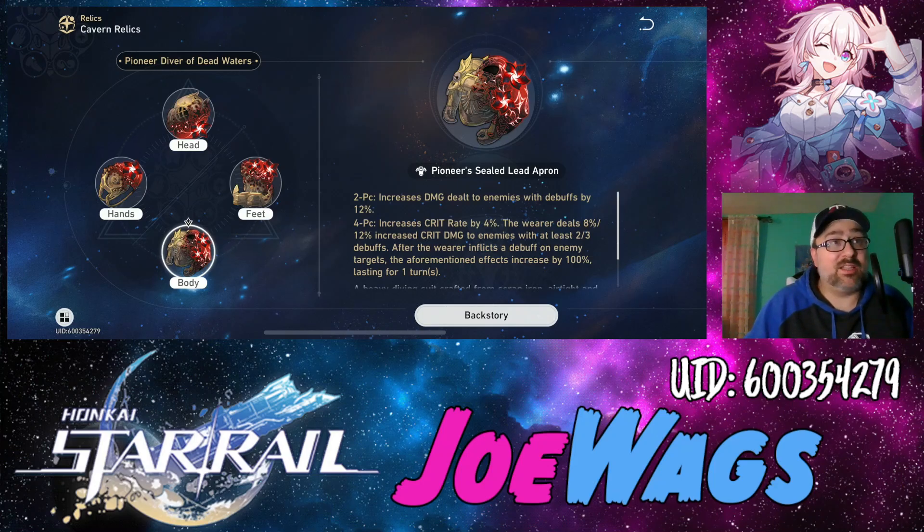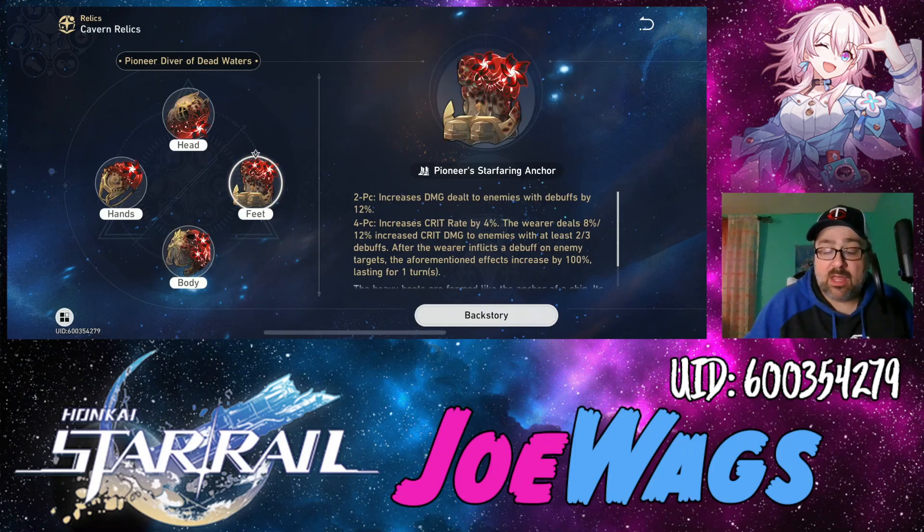For feet, you can go speed or attack percent. Acheron is a character where you can be greedy and go attack for more damage — she's not a must on speed because your teammates should be debuffing even when she's not taking turns, and her ultimate always interrupts the enemy turn anyway. However, speed does matter because the more turns Acheron gets, the faster she builds ultimate stacks — her skill still does crazy damage and gives two stacks on her own turn. It comes down to preference and team building; either stat works, so go with what you get and refine later.